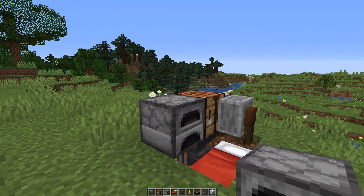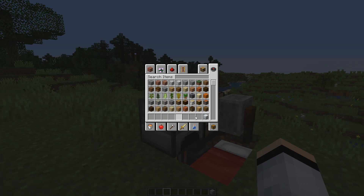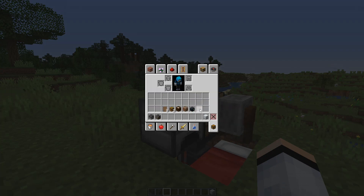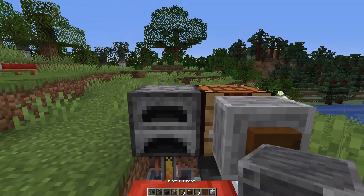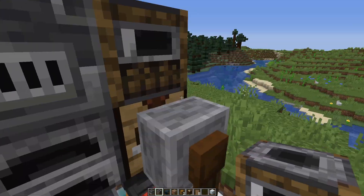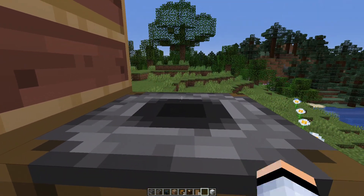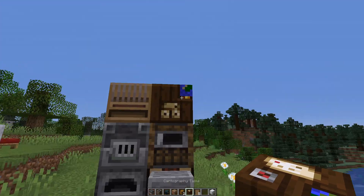What's up next is basically the other things that are in our inventory. Let's clear that up quickly and bring all of these down. We're gonna place down our blast furnace along with our smoker, and then we're gonna put down our loom on top of it along with the cartography table just like that.